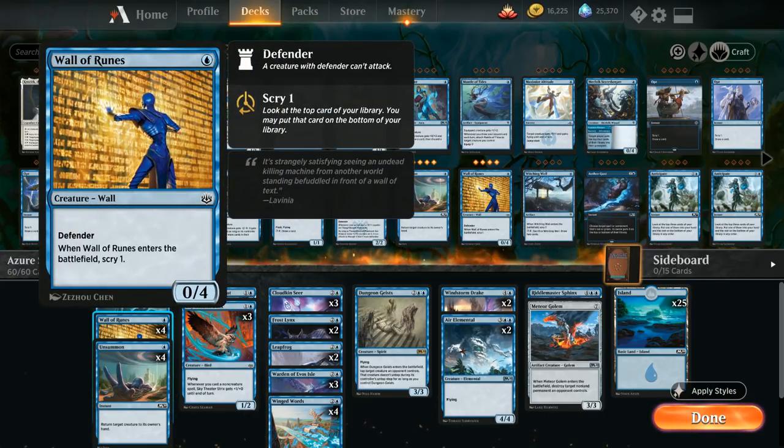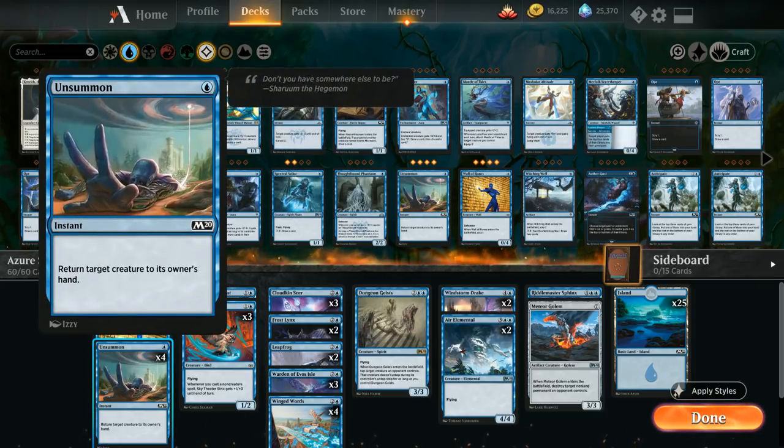We have the full playset of Wall of Runes — while we're attacking in the air with our flyers, we need something to hold the ground. Wall of Runes is a one-mana 0/4 defender that holds the ground and lets us scry one when it enters the battlefield. For interaction, we have four copies of Unsummon, which returns a target creature to its owner's hand at instant speed for a single blue mana.